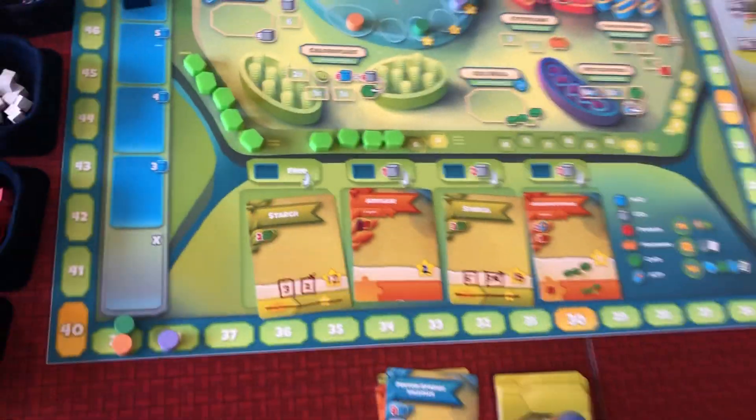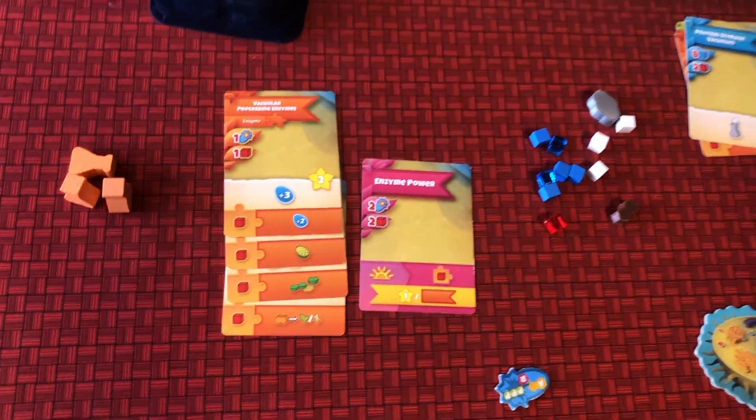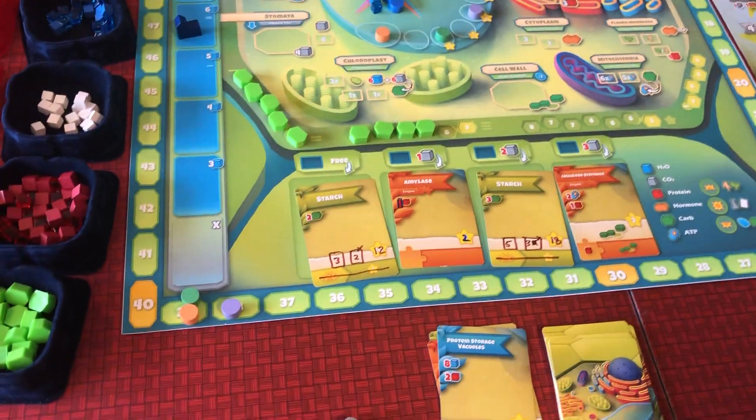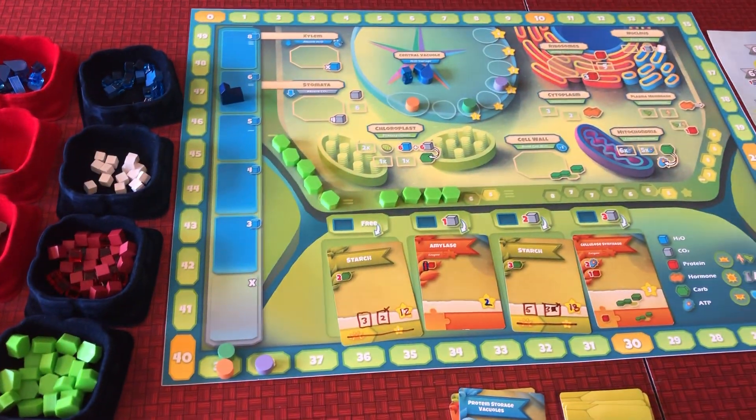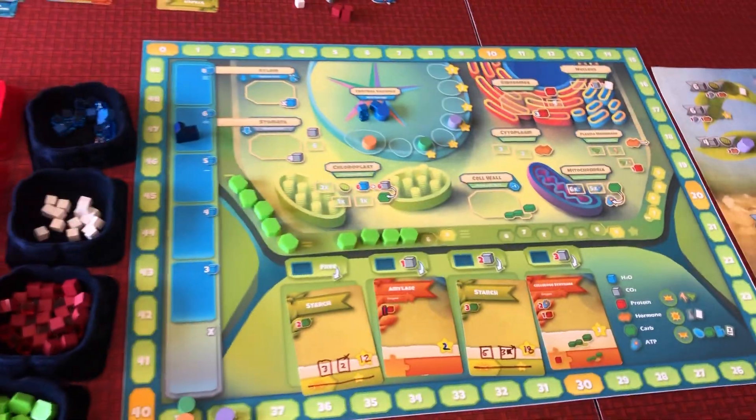That is a full round of Cellulose. We would continue on to the next round, take our morning abilities either from the plant board or from the cards we have in play, then continue with the new first player and keep taking actions and playing cards until the wall is filled up. Thanks for watching.